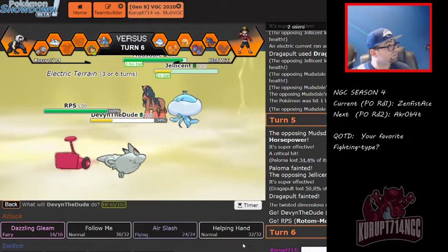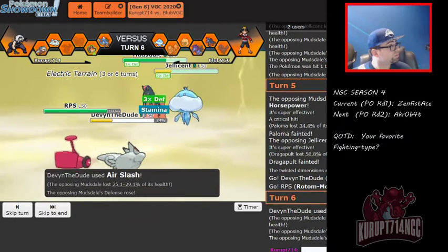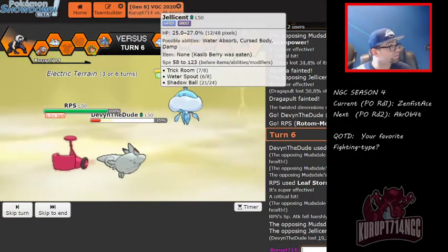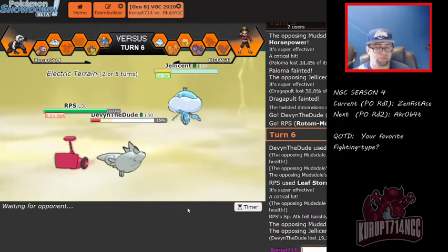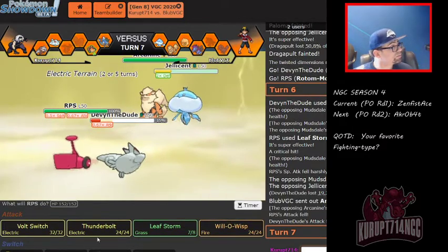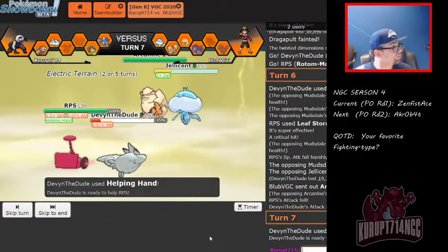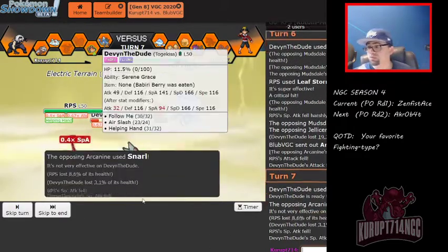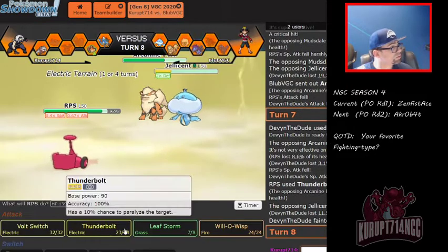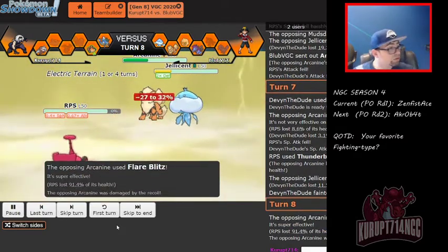Wow, the sun's tripping me out. That crit mattered — well, maybe it mattered, but it took all that work just to take out Musdrale. That's cruel, man. And that's going to be GG — props to Devin. We got swept two games, but that's it.